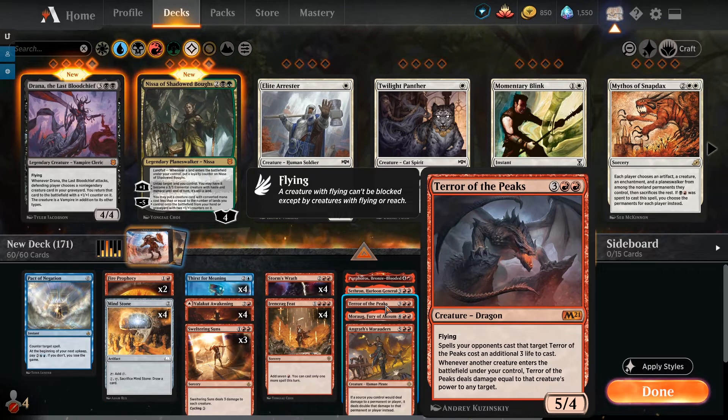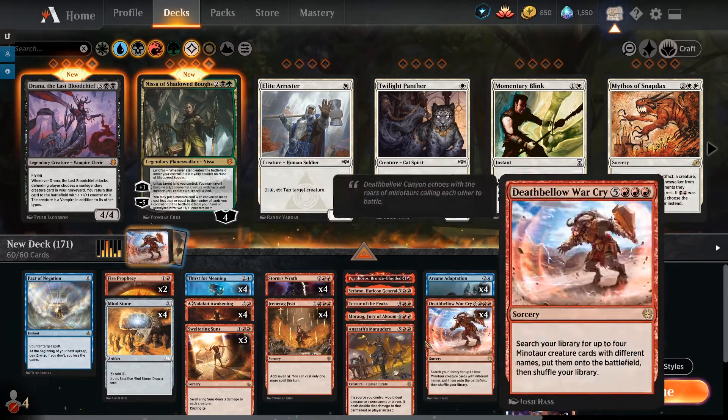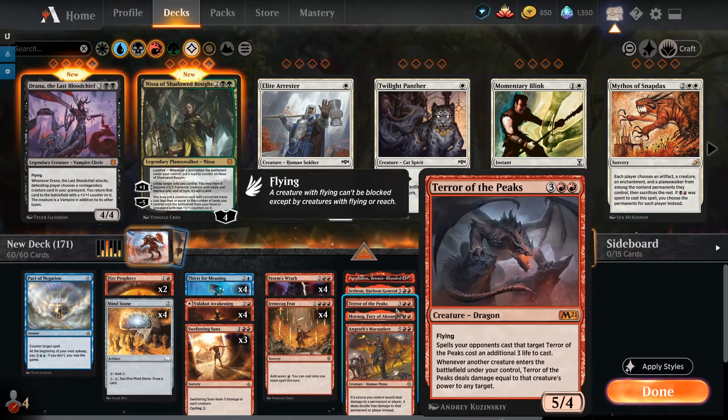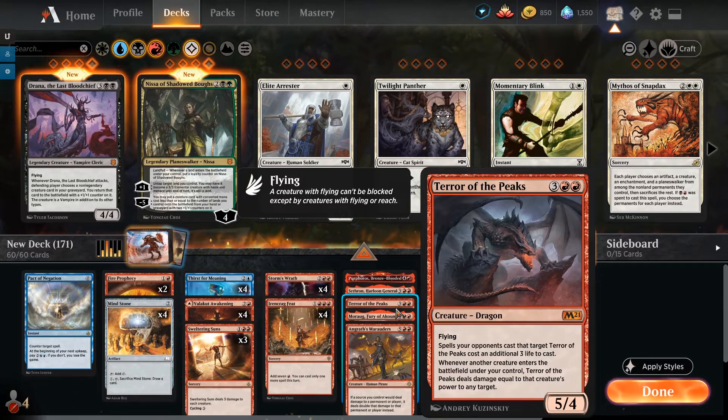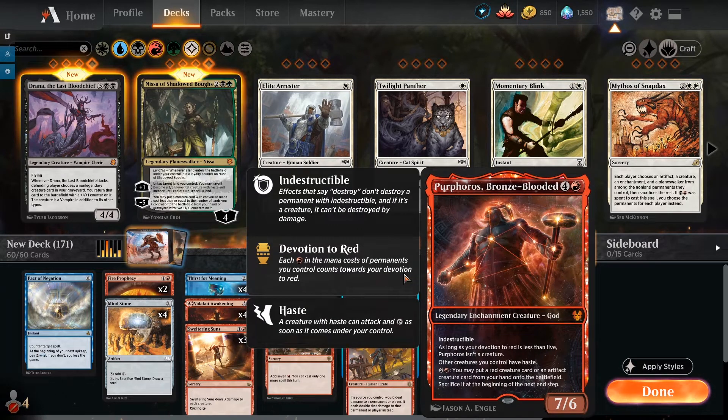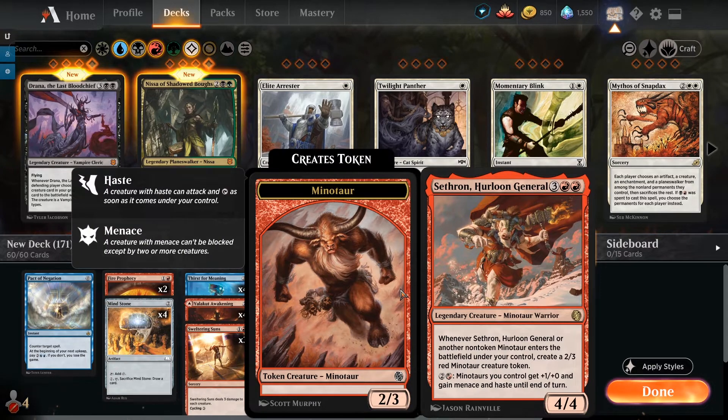For every creature that enters, their power is doubled. Angrath's Marauders enters — deals 8. Sethron enters — deals 8. Sethron makes tokens — each token deals 4. Purphoros enters as a creature too, because devotion will be over five — there's no combination of four that doesn't give you five devotion — so he deals 14 via Terror's trigger. If that doesn't kill them, we also have haste, so Marauders deals another 8 through combat, Terror of the Peaks hits for 10 in the air, and Sethron goes very wide.